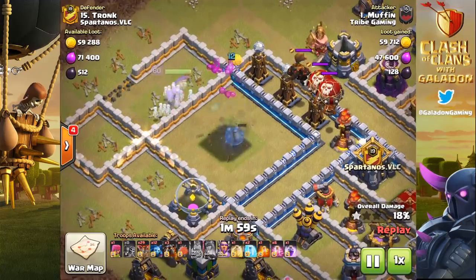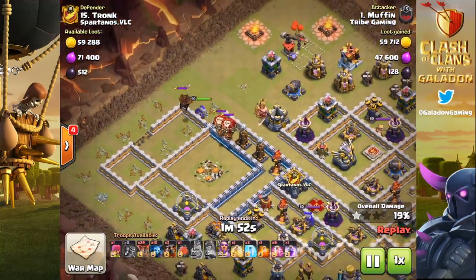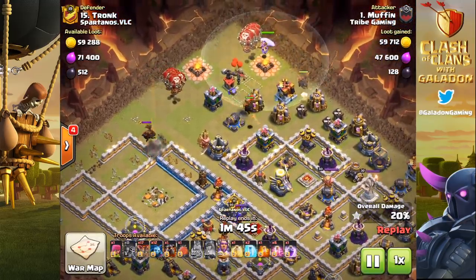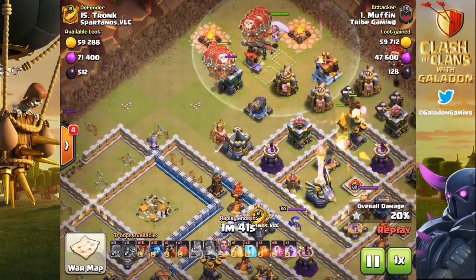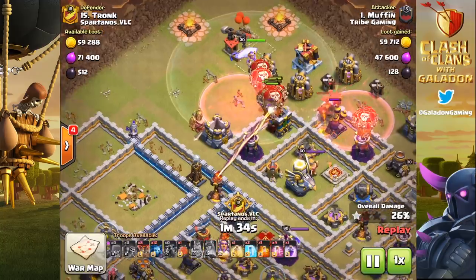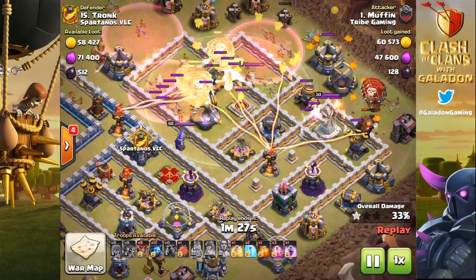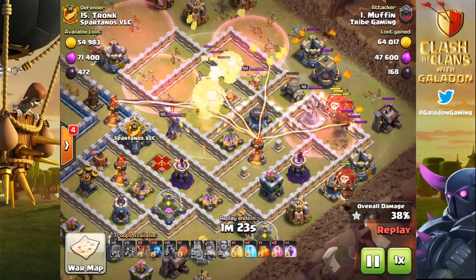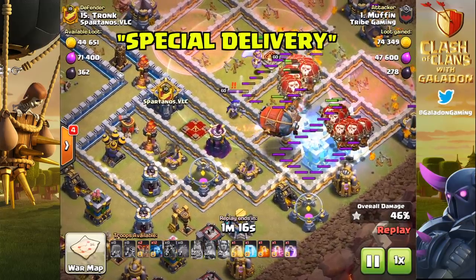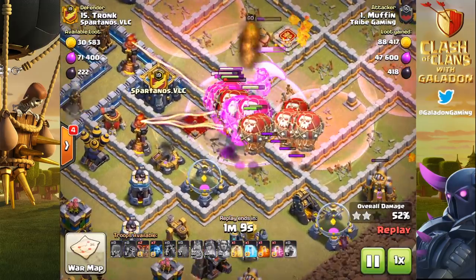There are multiple 300 IQ moves in this attack. The Archer Queen's ability has already been used, and the lava hound is now basically useless — Muffin actually draws it out to the edge of the screen using a lone archer, leaving the lava hound forever alone as the rest of the attack continues. But the 300 IQ move for the Special Delivery is coming: if you're a lalo attacker, the defending Archer Queen is absolutely a bane to this type of attack. Watch the blimp moving in.